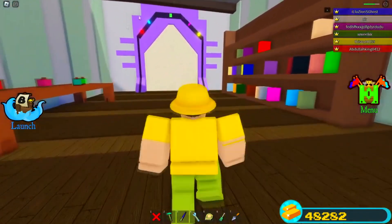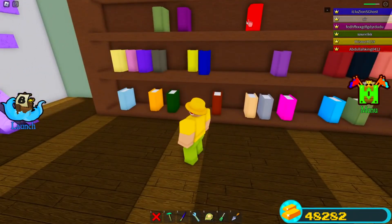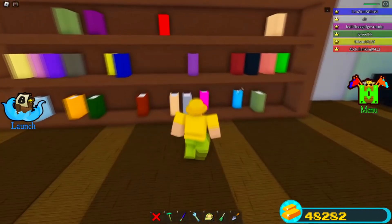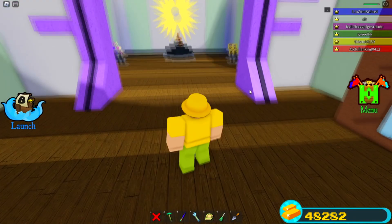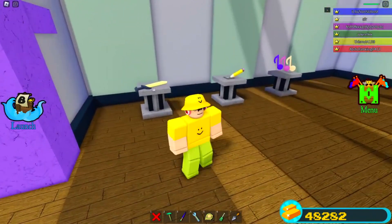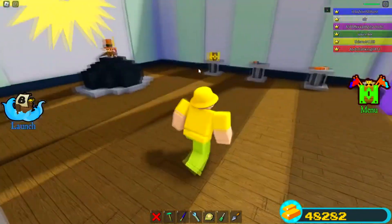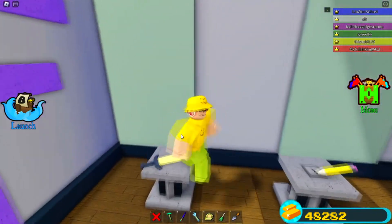To get there, walk through the waterfall and open up the door as normal — type yellow, red, pink, blue, and green. Once this door opens up, inside the room there used to be a stand that had absolutely nothing on it at all. The other stands had items on them, but this one was completely empty.